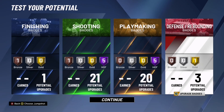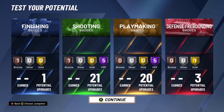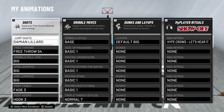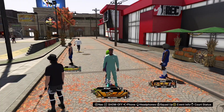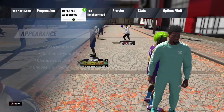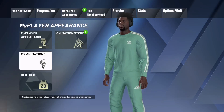Now I'll show you guys all the animations you want to select, because the default animations are really slow and ineffective. If you want to copy those badges, do it now and I'll move on to animations. By the way, you have to be in the MyCareer menu to do animations. To get there: go on the menu, click the three-lines button on your Xbox controller, then go to My Player Experience, My Player Appearance, then go to My Animations.